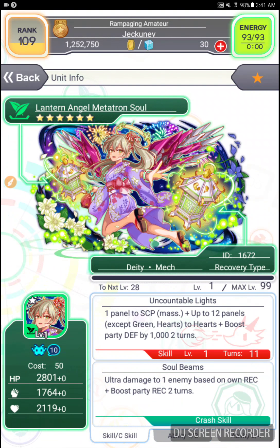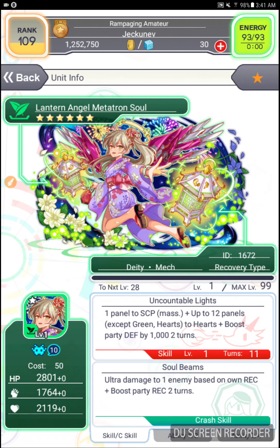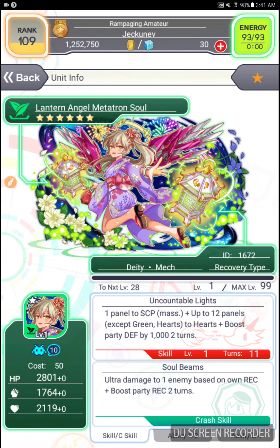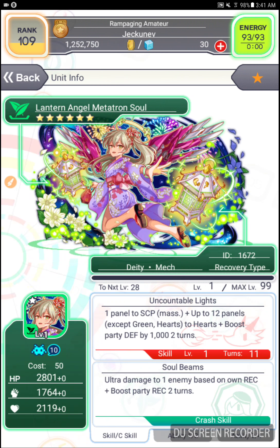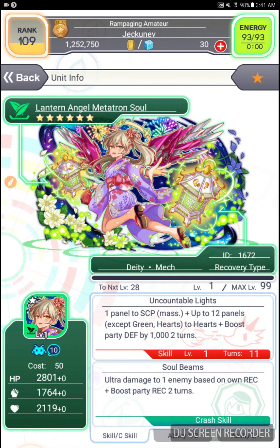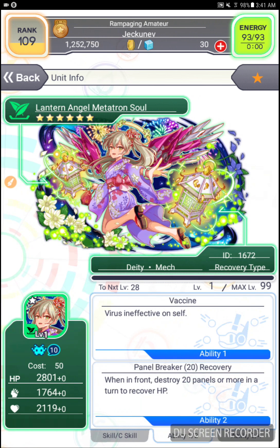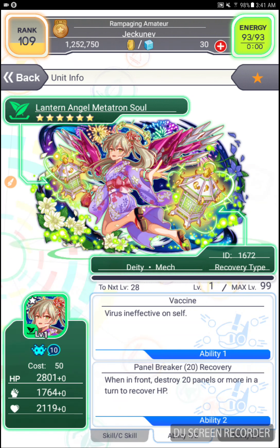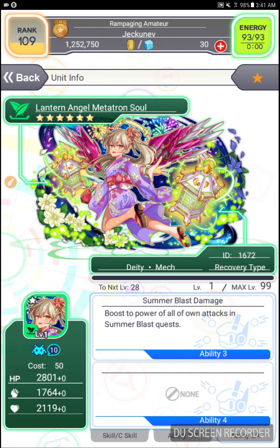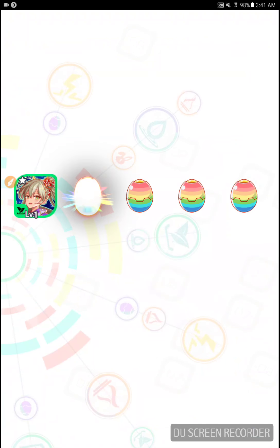So I'm going to star her because she is a 6-star. Let's take a peek at her here. She has 1 panel to a Super Crash panel massive. Up to 12 panels, except green and hearts to hearts. Boost party defense by 1000 for 2 turns. She is a deity mech recovery type. Ultra damage to one enemy based on own recovery, and boost party recovery for 2 turns. She also has vaccine — virus ineffective on self — and when she destroys 20 panels or more in a turn, she recovers some HP. And she boosts her own power in Summer Blast quests.